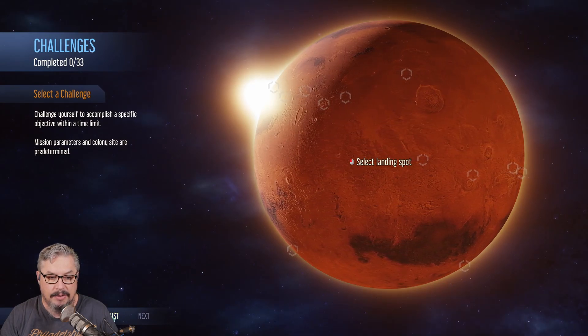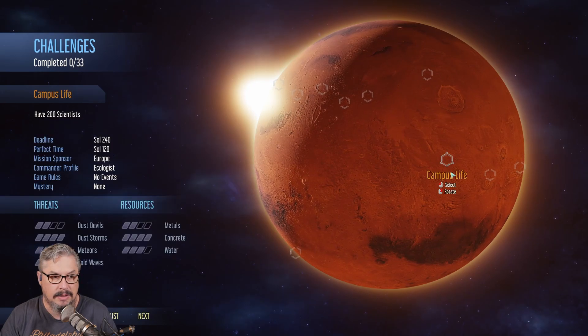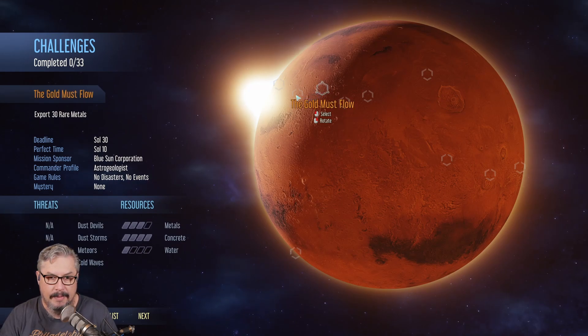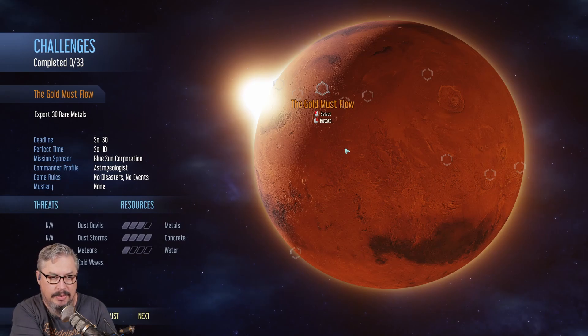We can do it by picking site or we can go by list. Let's just pick a site and randomly see what we get. '200 scientists, have four fully occupied living complexes, deadline Sol 30.' Some of these are going to be tough — short deadlines. 'Export 30 rare metals' — deadline Sol 30. Alright, let's go with that one: The Gold Must Flow.